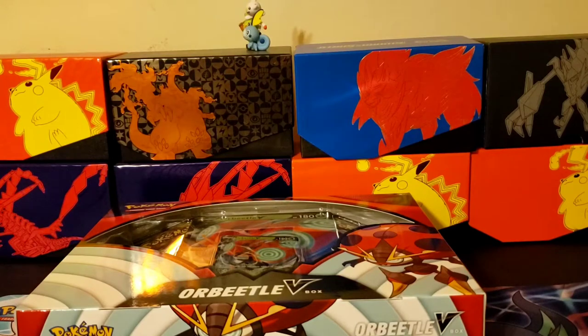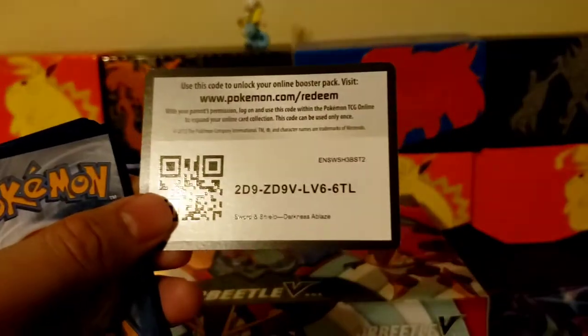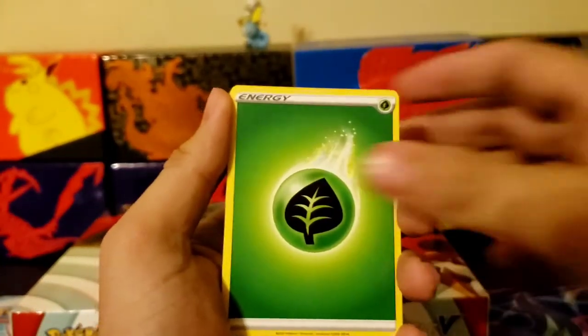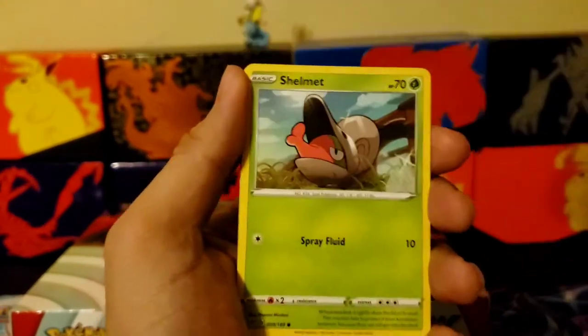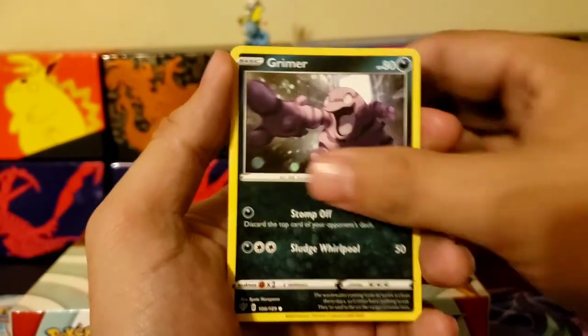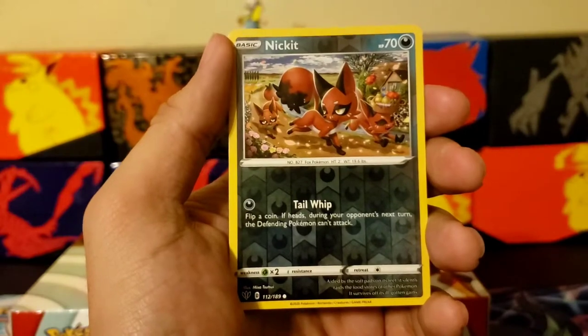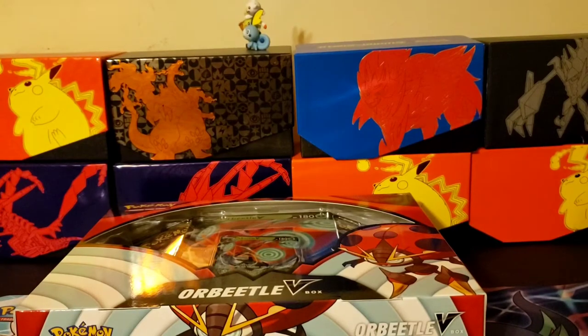Okay, that's alright. Next we're going to get into the Darkness Ablaze pack — we're going to save the two Vivid Voltage for last, hopefully we can pull that Hyper Rare Pikachu everybody's looking for. Code card, one, two, three, four. Sorry for the light, my lights aren't really working for me right now. Earth energy, ring, heat energy. Voltorb, Grimer, Centiskorch, reverse holo, Nickit, and a non-holographic rare Muk.